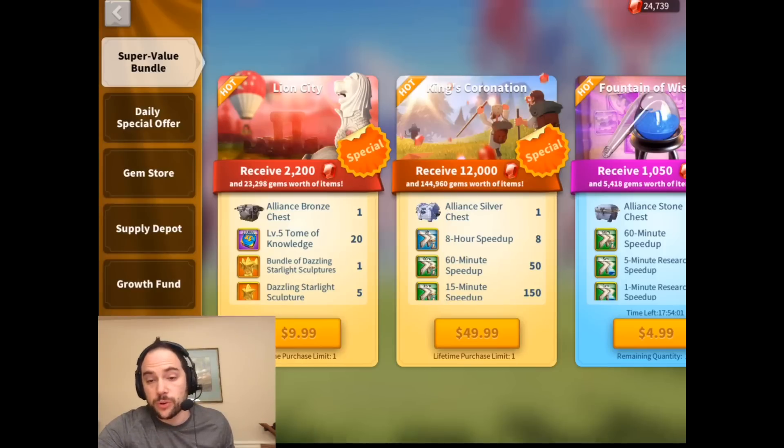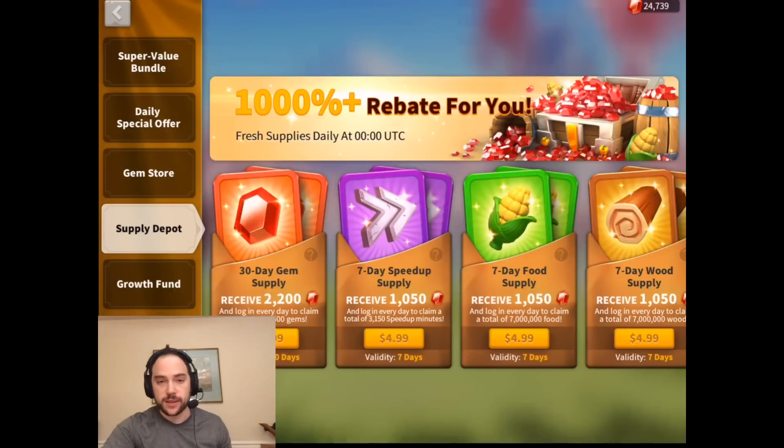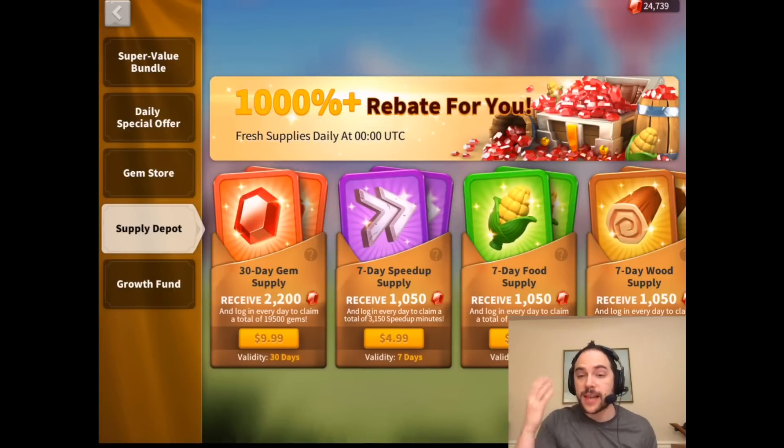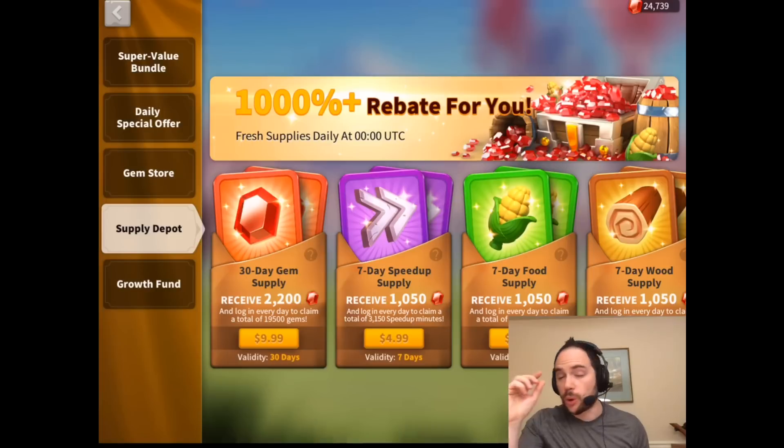Now you might be saying, show me the place where you get better value than that. My friends, this is contained within the Supply Depot. For only $10, if you can wait a month to receive all of these gems, you get 19,500 gems. This 30-day gem supply doesn't look like the most amazing value, but holy cow — it is amazing.